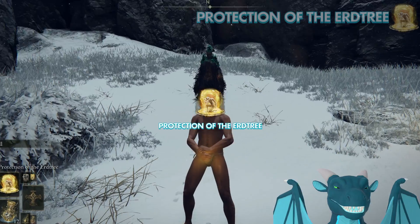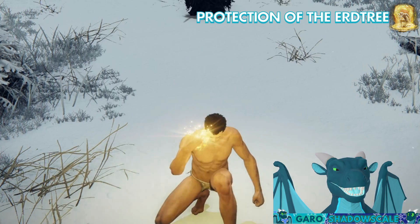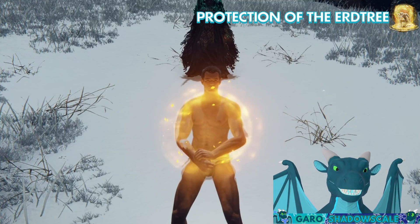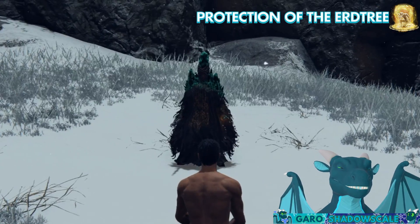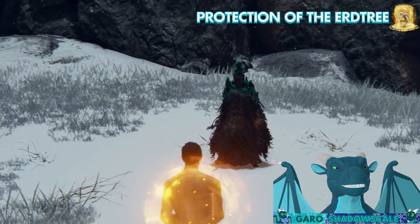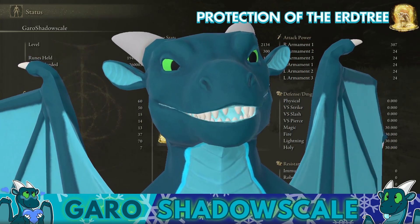Next up is Protection of the Erdtree. This is a nice jack-of-all-trades defense spell for elements. We're at the 0% baseline for damage reduction across the board, but if we cast Protection of the Erdtree, we now have 30% damage reduction for magic, fire, lightning, and holy all simultaneously, which is really nice. Let's compare some damage numbers — Law of Regression to remove the buff — then hit me with Stars of Ruin. We took about 780 damage without the buff. With Protection of the Erdtree, that was 534 damage — a 30% reduction. Not 60% like Barrier of Gold, but still something pretty nice and definitely worth having.